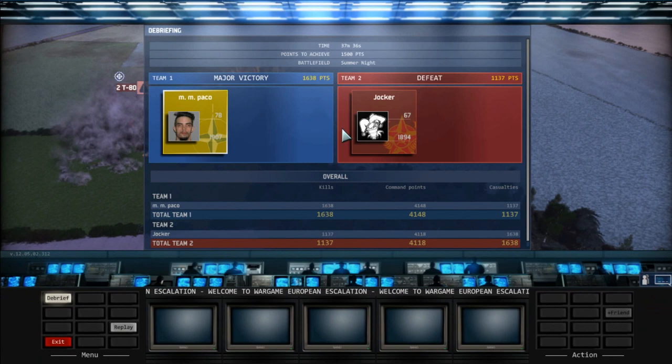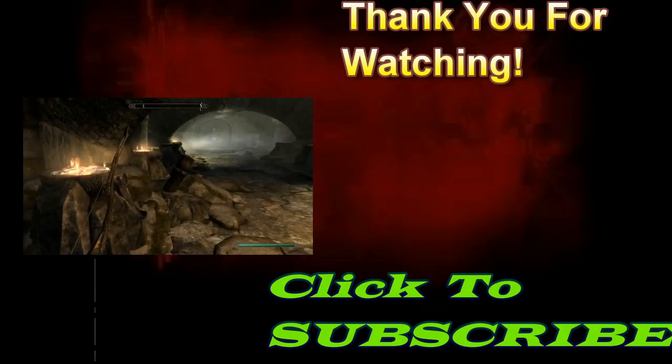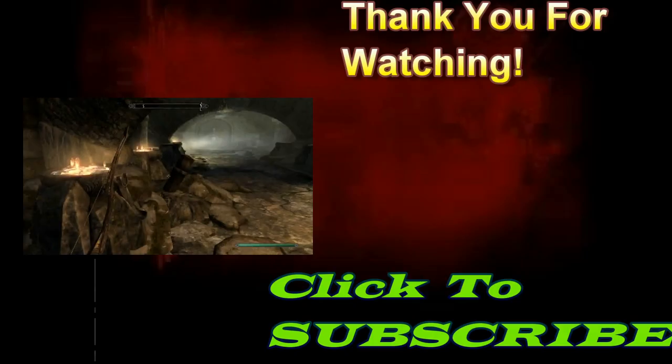A late game tech switch — Paco banked about 1500 points and spent them on helicopters. It's pretty impressive, and so that's the game — M.M. Paco versus Jocker. If you want to see more videos, definitely thumbs up this one. If you like what you see, subscribe to the channel. My name is Troublemaker and I'll have another game for you next week. Thank you guys for watching, and I'll see you next week.